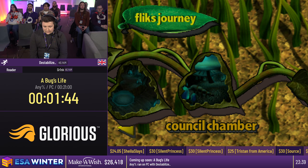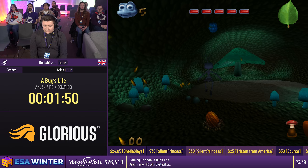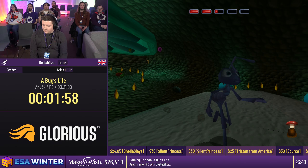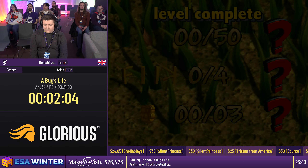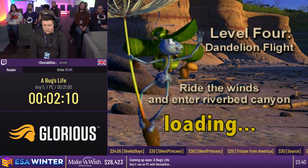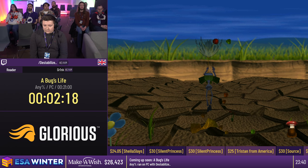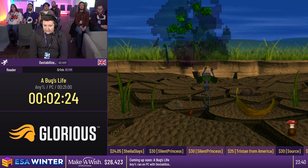Now we're going into the boss fight - the Council Chamber. To do damage to Thumper we need to grab the super berry buff, so we grab this up here. This is a very RNG boss - it will fly up into the sky and come back down. We got perfect luck so we can hit him straight away, but sometimes he just flies around for ages. You'll notice I quit the level after the final hit - the game triggers level completion immediately, so we quit out quickly to skip dialogue and cutscenes.